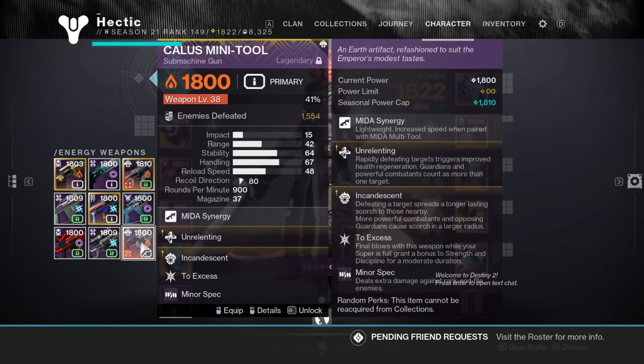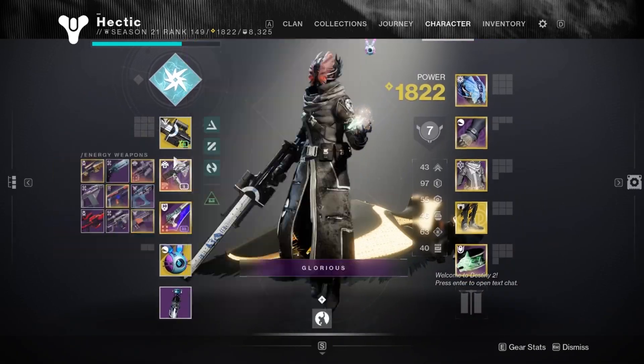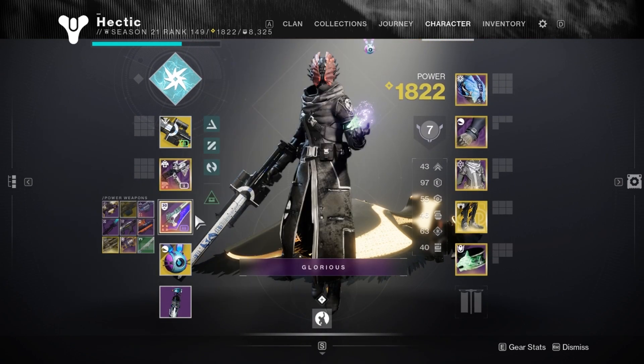So let's say I want to level up my Calus Mini Tool — I'll show you how I leveled mine up so quick. This method is also extremely efficient if you want to level up or complete a catalyst for an exotic or a heavy weapon.